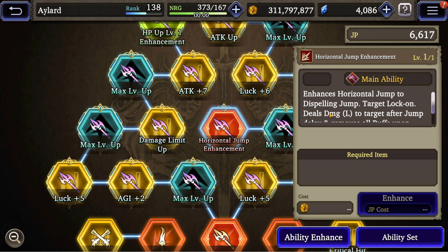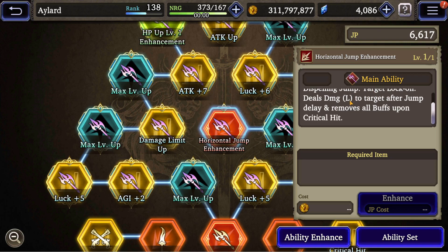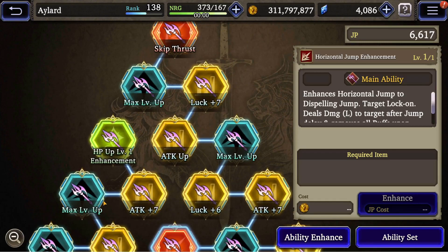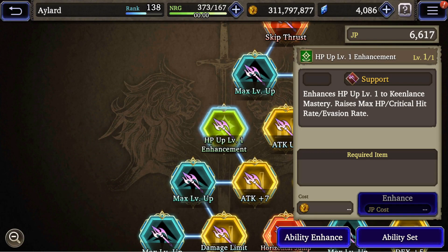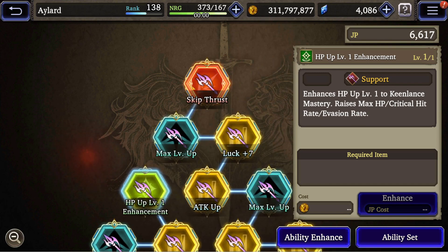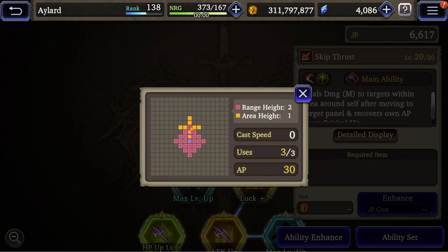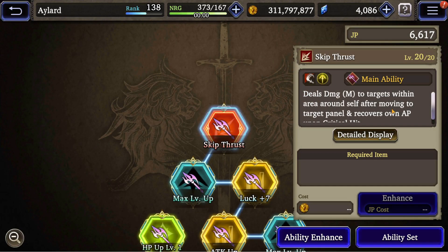Horizontal Jump is being enhanced. You now have Lock On, large damage to target after jump, and it removes all buffs. Now, Kinlan's Mastery raises max HP, critical hit rate — very good — and vision rate, which is meh. Skip Thrust is medium damage to targets within an area around itself after moving. This is like a cross lens for Glaciela — it acts the same. You teleport to the square and deal damage in a cross.